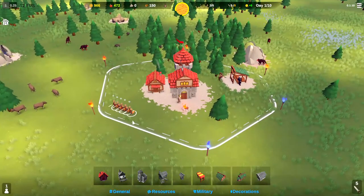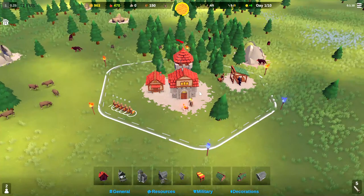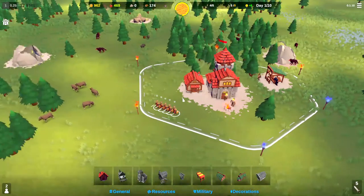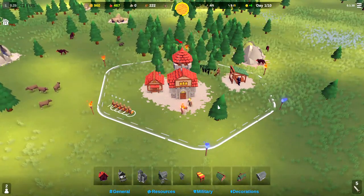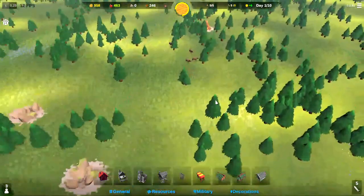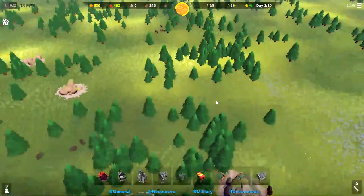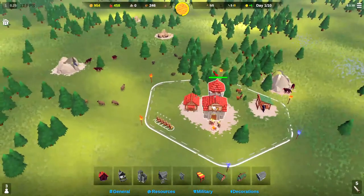There are the basic units: swordsmen, archers, some siege weapons, and other things. In Stronghold you could have the Scimitarmen and other different units to attack with. This is more player versus computer — there's no multiplayer right now, maybe in the future. We'll see what early access brings us.